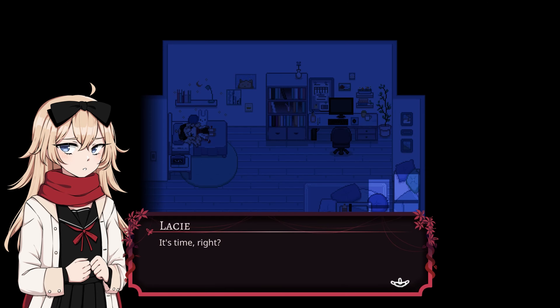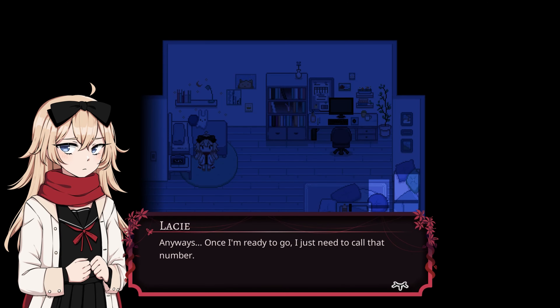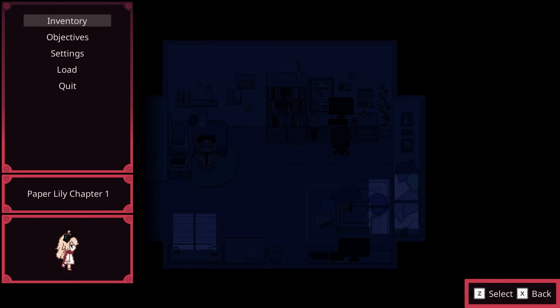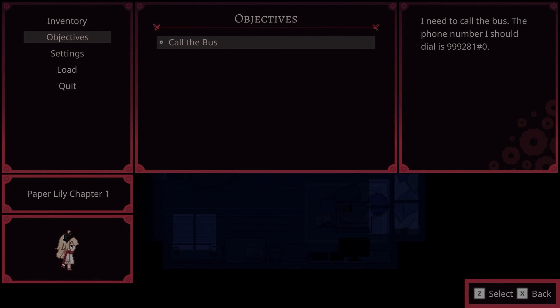It's time. Once I'm ready to go, I just need to call that number. I need to call the bus. The phone number I should dial is that. Hey everyone, this is Trevor Truck with a little whispered interlude. I just wanted to point out that something happened to the footage after this point, and I lost all that gameplay. It was stuck on that one screen — basically frozen.